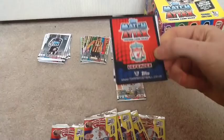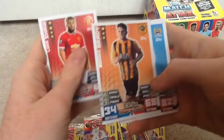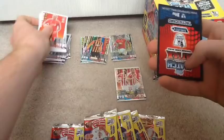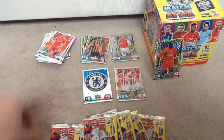Looks like we don't have another man of the match in this pack, but let's see what we have. We have Luke Shaw - not getting in the team at the moment, not really sure why. Then Brady, Edin Dzeko, Victor Wanyama, Bradley Guzan, Steven Ireland, Jason Shackle, Ron Skirdle. And we have the Chelsea badge - that's a nice card. And Dennis Bergkamp, probably one of the most technically gifted players ever to play in the Premier League.